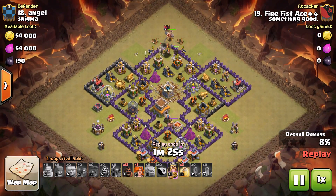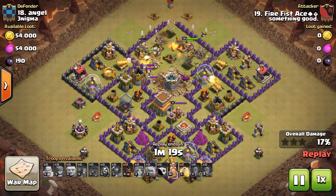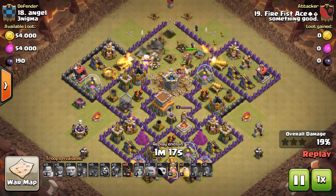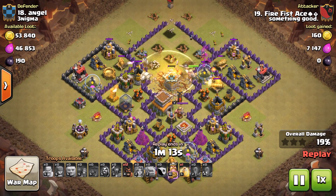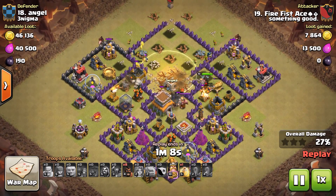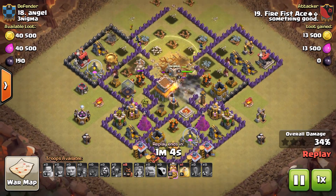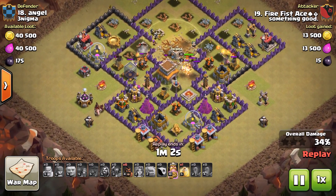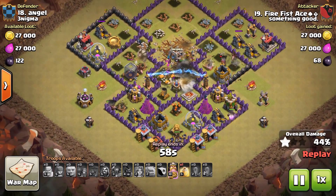From there, CC Valks and a couple other Valks that he had built himself at level 2 get right into the core that he opened up with that earthquake. You can see pretty much that entire base is opened up — the top, the middle, and those two side ones are open. Once the defenses are kind of focused on those, a couple hogs in get the defensive units down a little bit quicker, and he sprinkles those in on the sides.